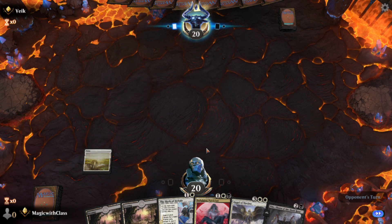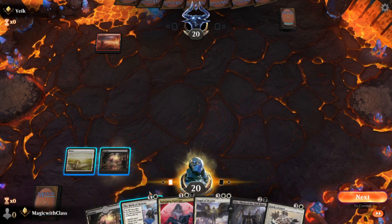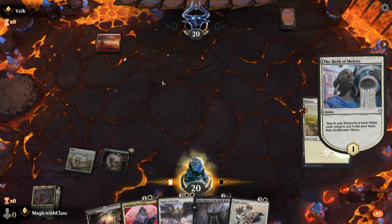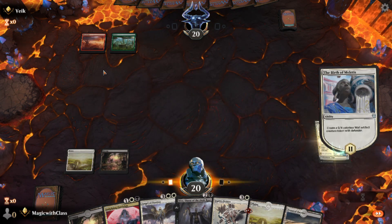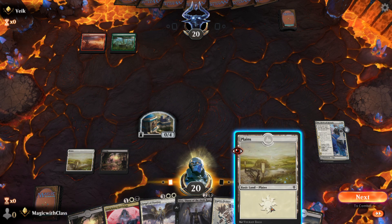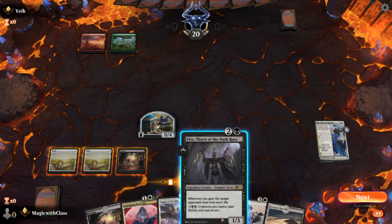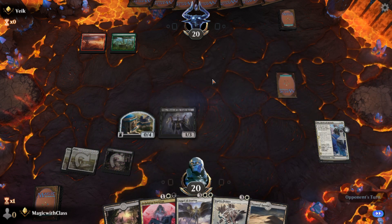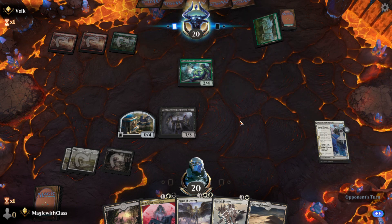I'll go first, play a Plains. I'll almost certainly play Birth of Meletis on my second turn. I'll drop a Swamp, play Birth of Meletis, get a Plains to my hand. He's red-green so probably an aggressive deck. I'll play Vito. I wouldn't be surprised if it gets killed automatically. This is some sort of Gruul ramp deck — those decks can be really annoying.